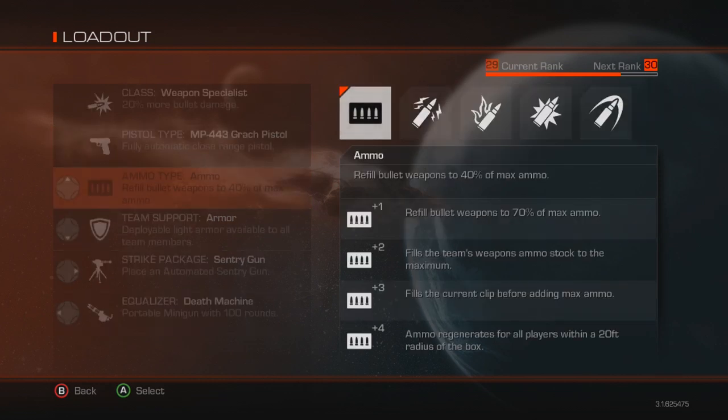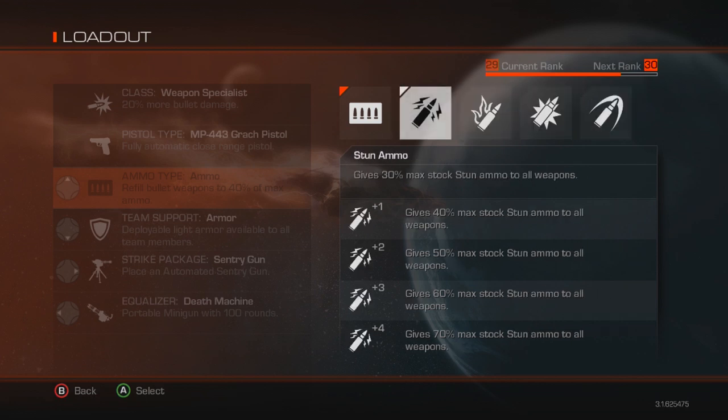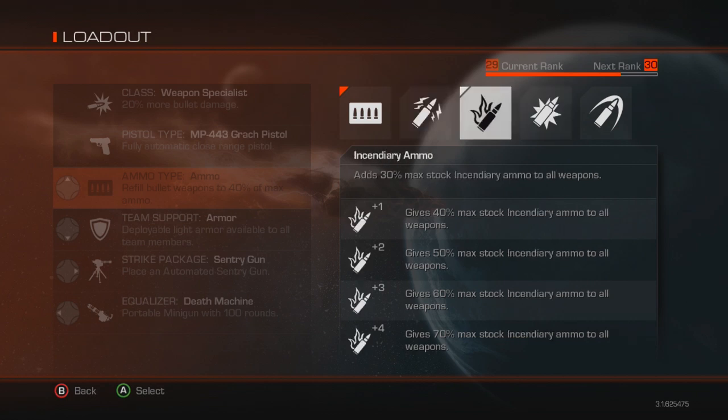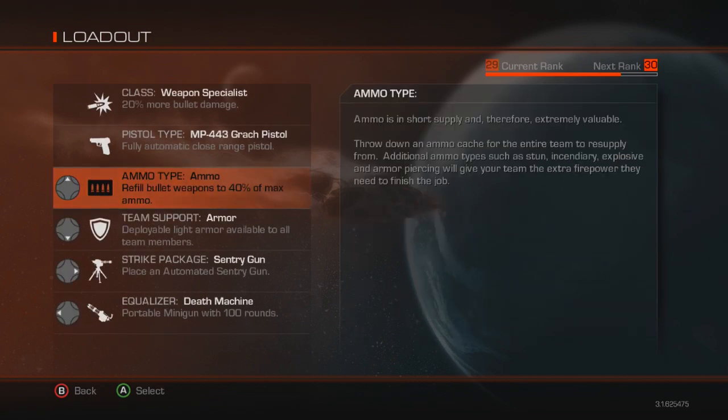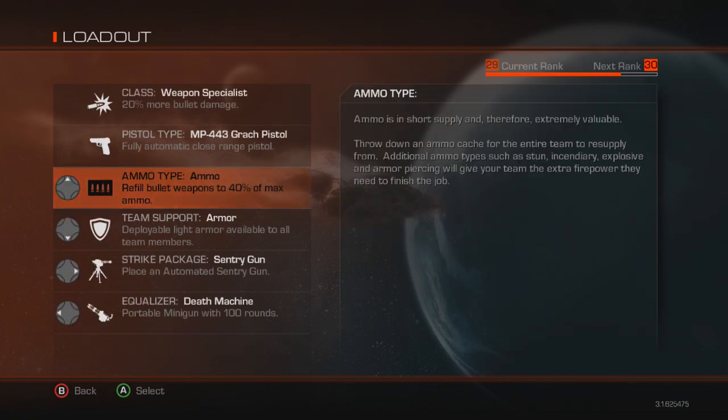So finally, we have ammo types. For solo it doesn't really take a genius to work out — you want regular ammo. It takes fewer points to max out, whereas the special ammo types only get you to 70% even at four points, and you have to spend more money on them. I haven't found use for any of the special ammo types — I tried putting them on for a few games each, but regular ammo just works. It's what you want your guns to have.